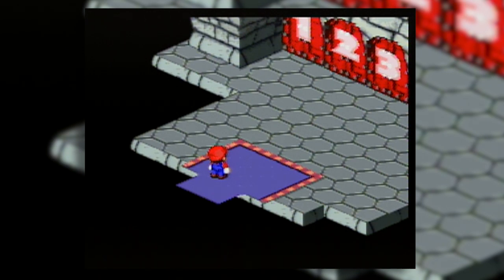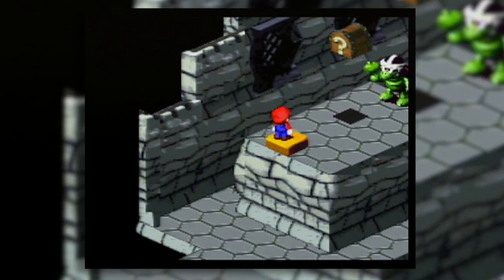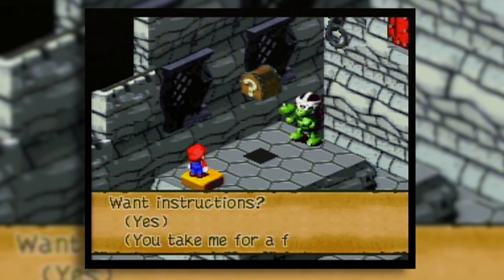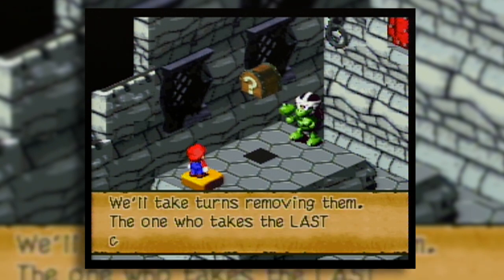The fact of the matter is, four of the doors - the non-puzzle stages - give you weapon upgrades, while the puzzle stages give you rock candies. I'm not interested in getting the rock candies at the moment, so I'm going to do the puzzle stages right now just so you can see them, and then I'm going to reset the game.